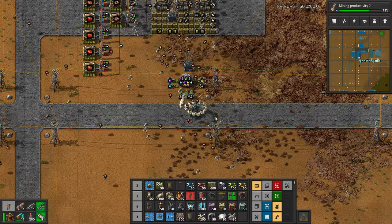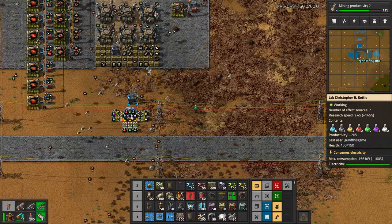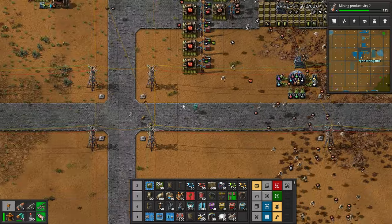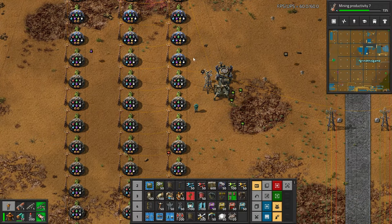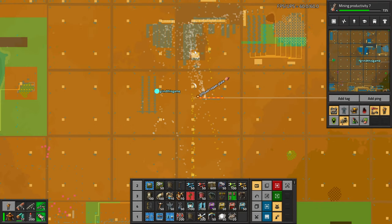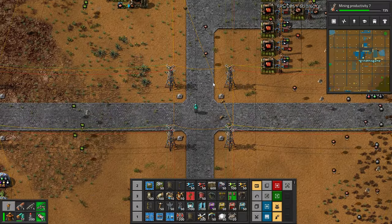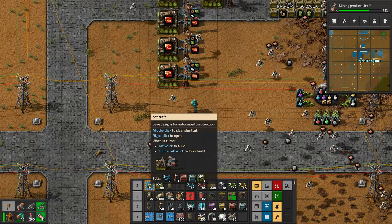That's a lot of bots, a lot of activity. I built this lab here just so I could see that research is being conducted without having to look over at the main lab. I moved this one up a few city blocks — it was here before, now it's here, closer to the factory. So I have a bit of a template now for this — here it is, the bot craft.